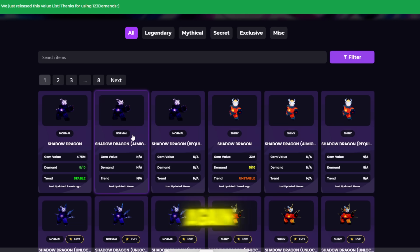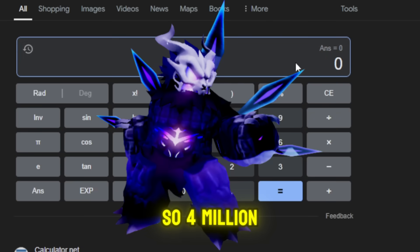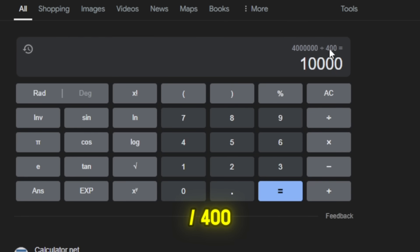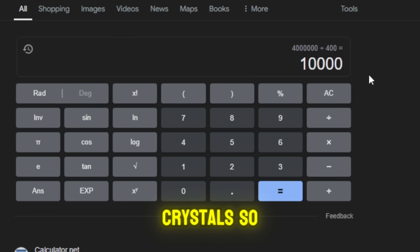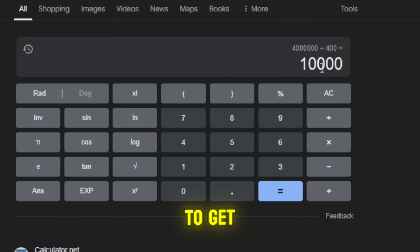An almighty Shadow Dragon will be around 9 million gems, maybe 8 million. They are also going to be adding prices for almighty traits soon. So if you want a Shadow Dragon almighty at 9 million gems, consider this: with 4 million gems you can actually get around 10,000 trait crystals — since 1,000 trait crystals cost 400 gems. 10,000 trait crystals is honestly already enough to get an almighty trait, as I got one within 10,000 rolls.